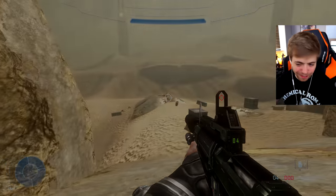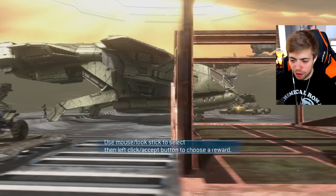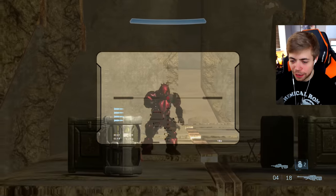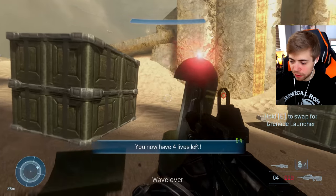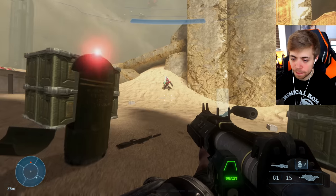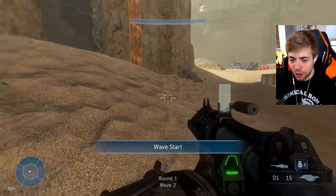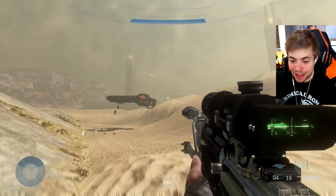A weapon drop — a grenade launcher, a Spartan Laser, or a Mongoose. I'm going with a grenade launcher. Let me put this annoying brute down first. You know what, let's take the grenade launcher for a spin — very cool, using this in Halo 3. What a beautiful weapon this is. Gerard Way is going off — wait, he's got a SAW! No wonder he's melting through them.